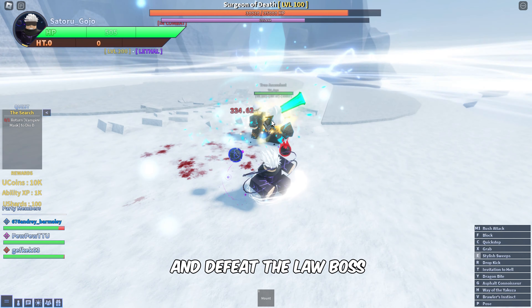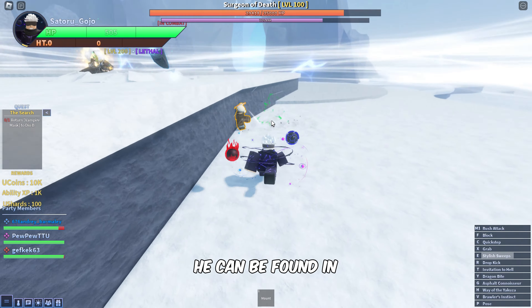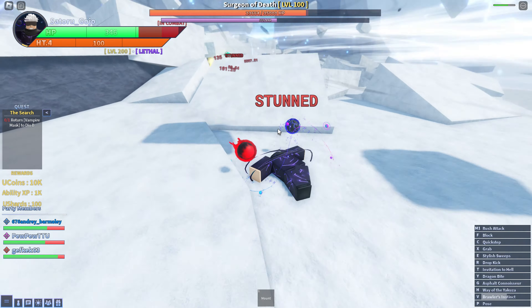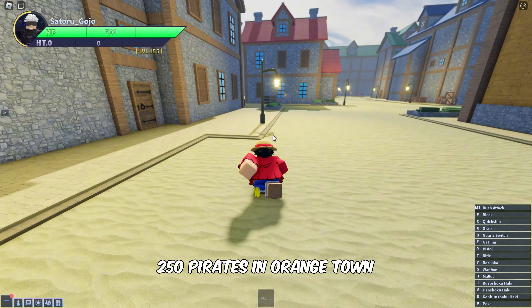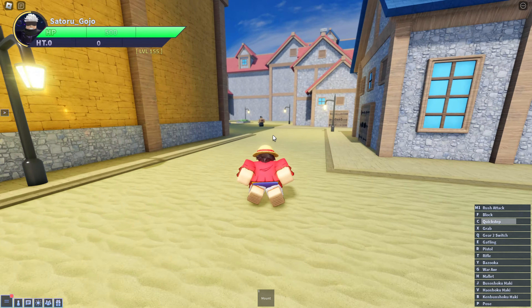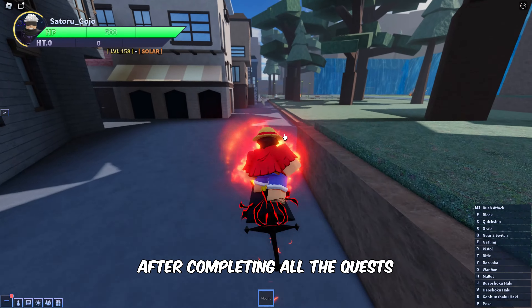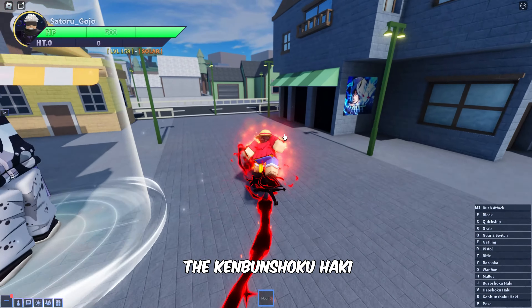Now, let's go on to fight and defeat the Law Boss, also known as the Surgeon of Death. He can be found in the Punk Hazard. Next, we'll have to fight and defeat 250 Pirates in Orange Town. After completing all the quests, return to Muramasu to get the Kenbun Shoku Haki.